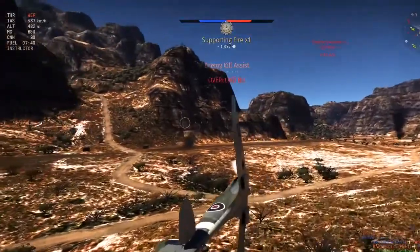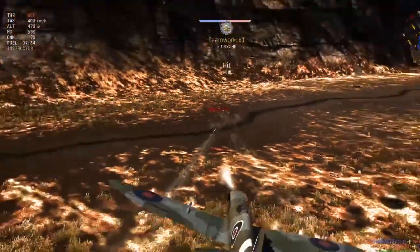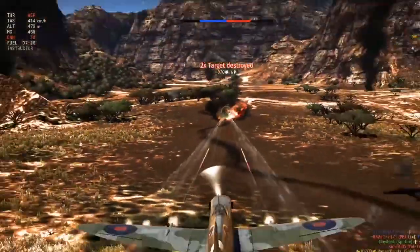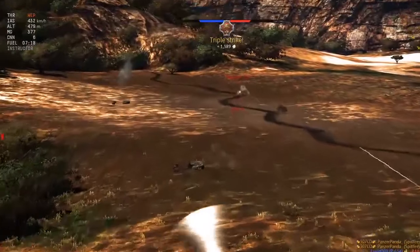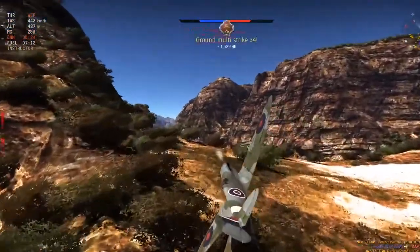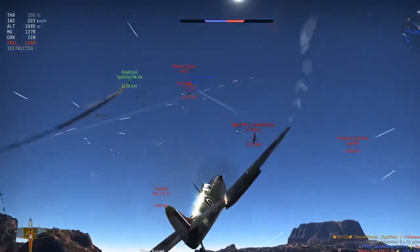Enemy kill assist — good, some points for supporting fire. Target destroyed! We're literally just focusing on ground targets since we get the most points from them. Another one destroyed — though we're firing fairly slowly, that's not ideal.